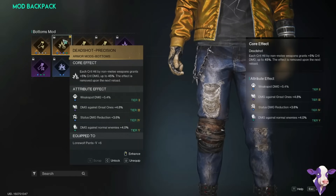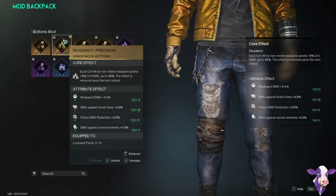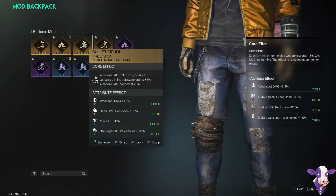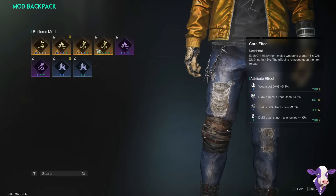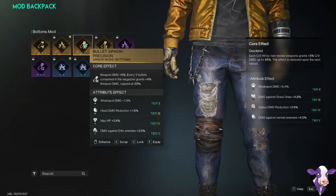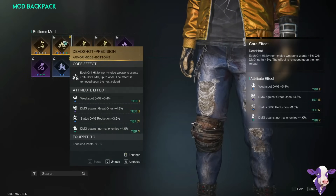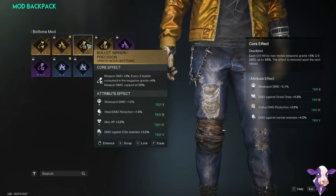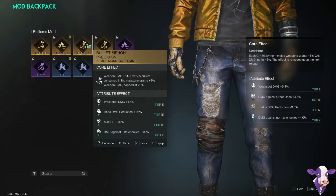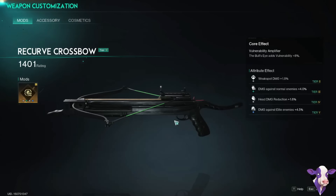For the pants, I'm using Deadshot Precision. This gives you 5% crit damage, up to 45%, for every critical hit with non-melee weapons. In the last video I recommended Bullet Siphon. Deadshot gives us 45% damage and Bullet Siphon gives 20%, and Deadshot probably stacks up faster since we're hitting a lot of critical hits. Bullet Siphon is a good option if you can find it, but Deadshot is definitely better — so farm for this one if you have controllers.